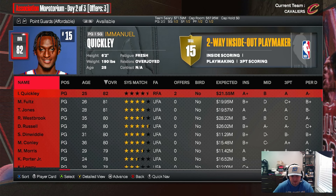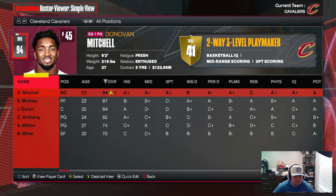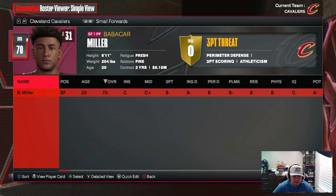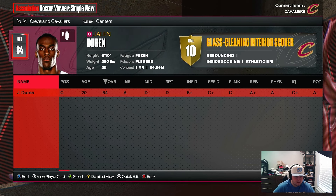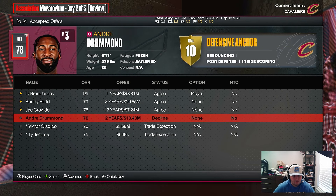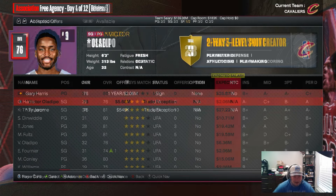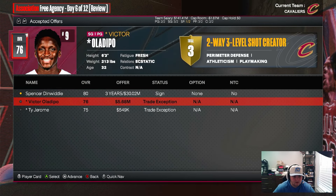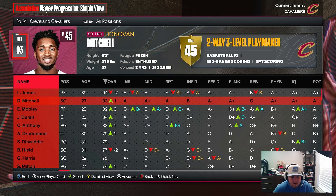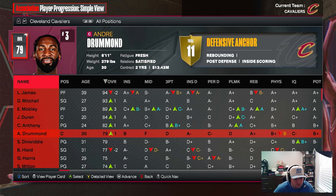Our roster shape: Jalen Duren at center, Evan Mobley at power forward, LeBron at small forward, Shake Milton and Cole Anthony in the backcourt. We need a backup shooting guard and backup small forward. We sign Gary Harris and Spencer Dinwiddie to fill out the roster. Player progressions: LeBron went down slightly, Donovan up one, Mobley up three, Duren up one, Cole Anthony up one, Drummond up one, Dinwiddie same, Buddy Hield down two, Gary Harris unchanged, Shake Milton up one.